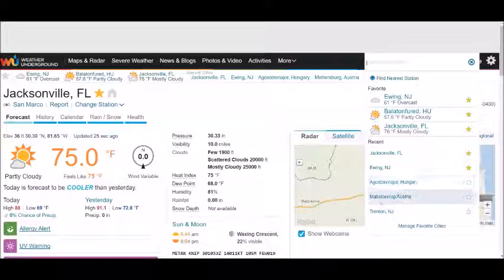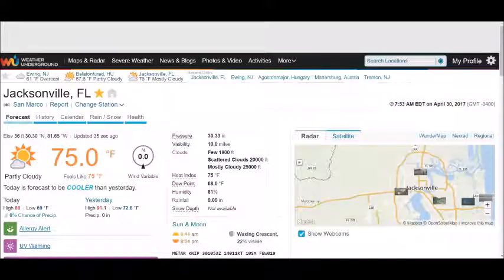It doesn't matter where the stations are from — like the other day when the guard was giving us problems. They'll come up in the search, and if you want them, you just click the star. So that's the end of that.